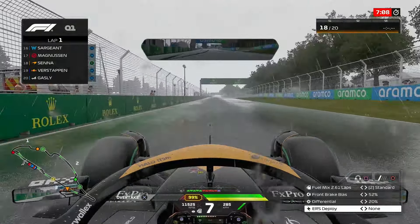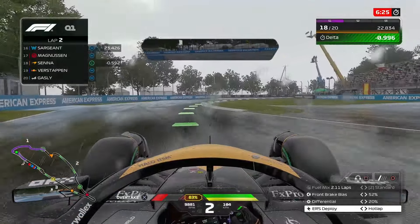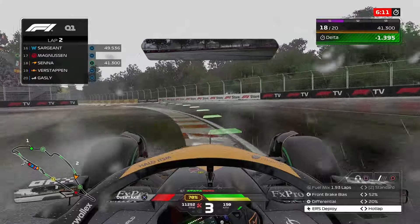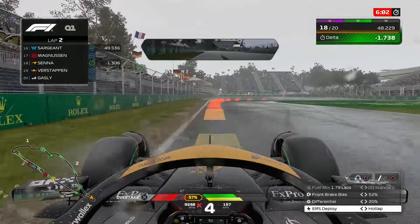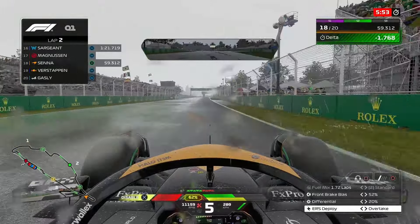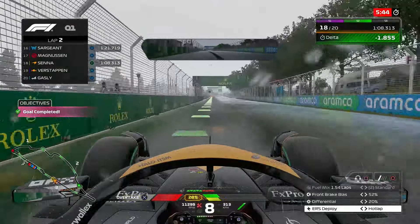It's going to be absolutely key that I stay on the drying line. Out of turn two, the car feels a lot more grippy than the full wets - way more. Still suffering mid-corner oversteer, but I can deal with that. You just have to counter-steer mid-corner, which is a bit sketchy but fine. I can definitely brake later in basically every single corner. Into the next chicane - that was a bit too early on the brakes. Fastest sector one - 1.6 seconds up on my previous time. The car is definitely better on intermediates. On the drying line is inter conditions; outside is full wet.